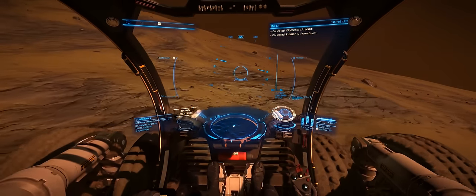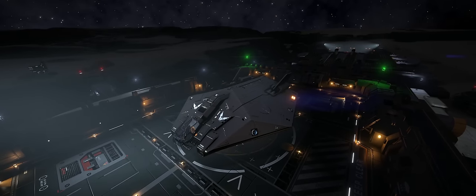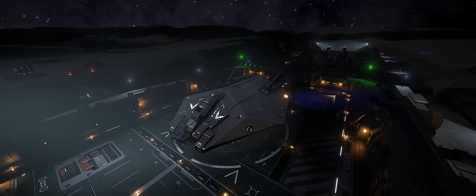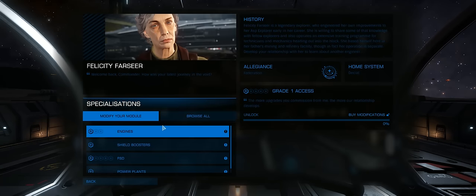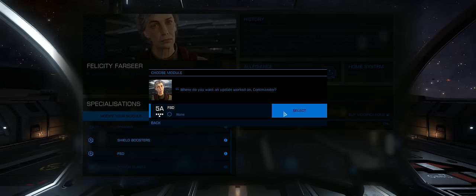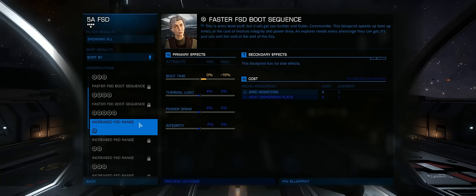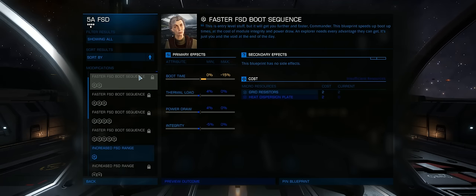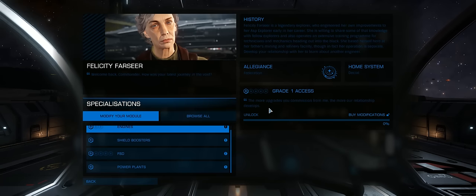With enough materials finally collected, it was time to head back to Felicity and try out these FSD upgrades. Collecting all these materials represented about two to three hours of actual gameplay. Your mileage may vary - it does depend on going to exactly the right locations and on the luck of the RNG as well. You might be able to do this in an hour, or even half an hour, but like me it may take two to three hours. Either way it does represent quite a time investment.